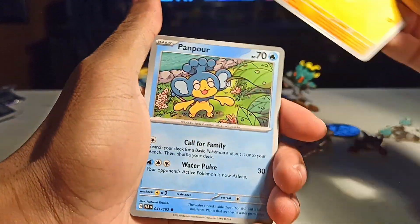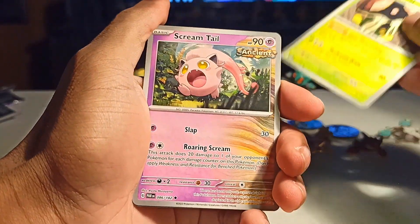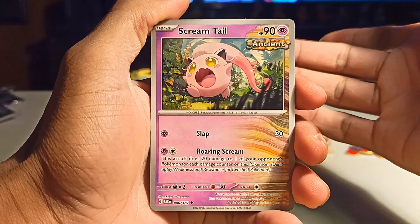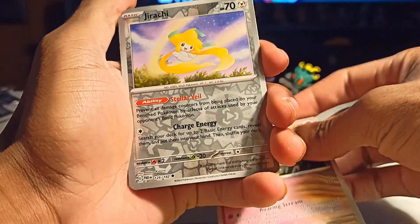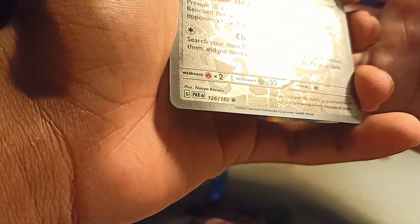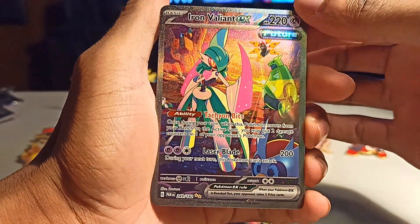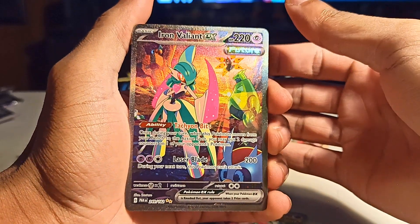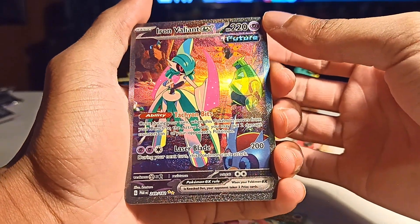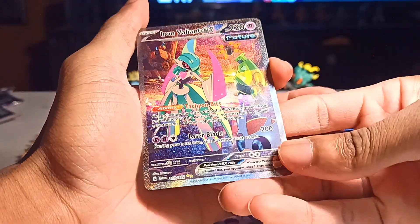All right, we got Gibble, Pamphur, and the funny worm man. Oh, speaking of the devil, we have a Scream Tail — I don't mind the past Paradox forms, I just like the future ones a bit better. And this — wait, is this a reverse holo? The new holos are kind of bad in my opinion. They could be... oh my goodness.